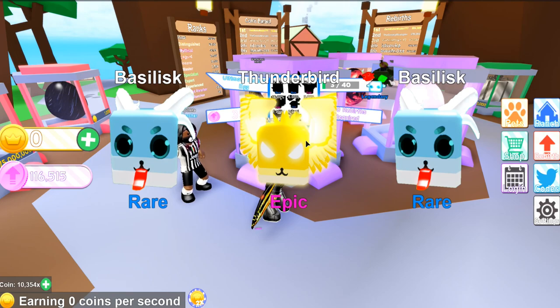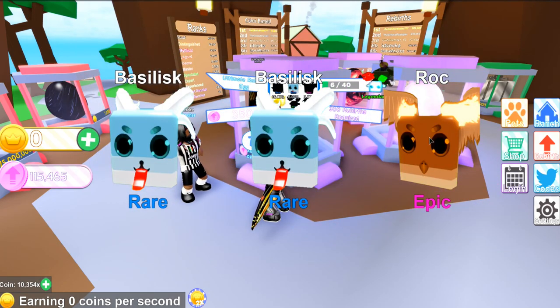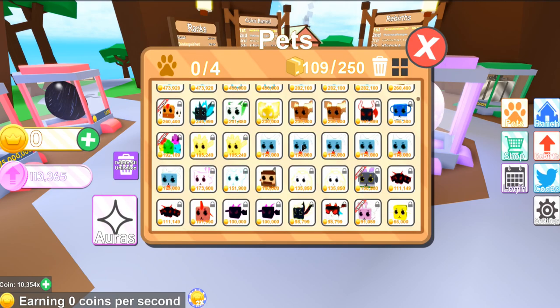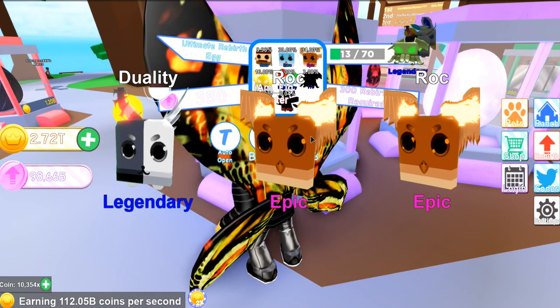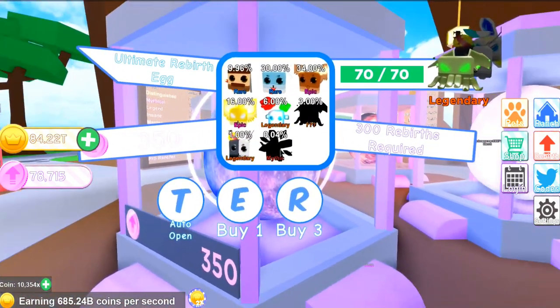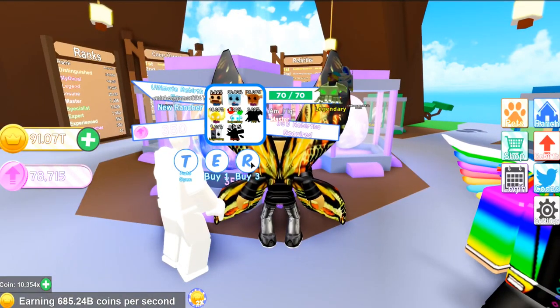I already got an epic — a Thunderbird and a Basilic, which is pretty cool — two new ones. Let's open a few more: I got the Rock and some more Basilic. Two legendary Wisps right off the bat, and then a rare Dwarf which actually looks pretty cool. I got the Duality one, which is another legendary. A shiny Thunderbird — nice! We're about to get the other legendary, which is almost going to complete the collection except for the last mythic.